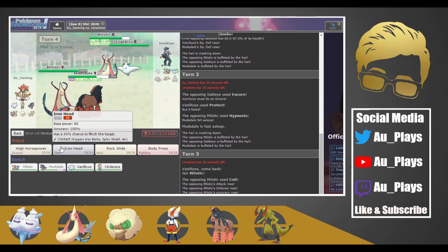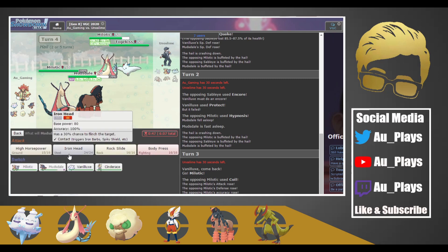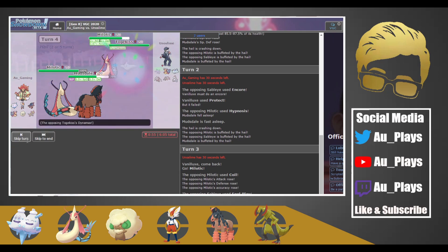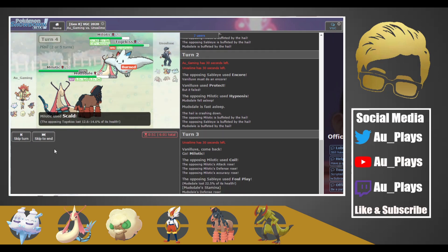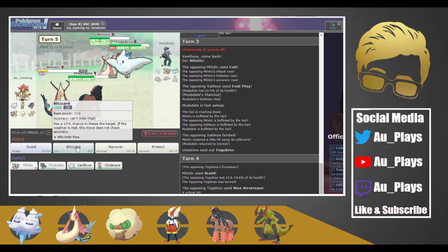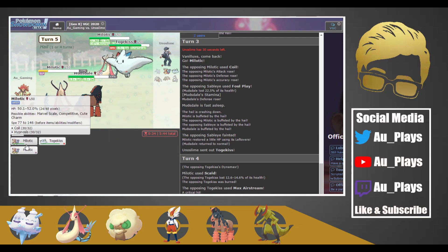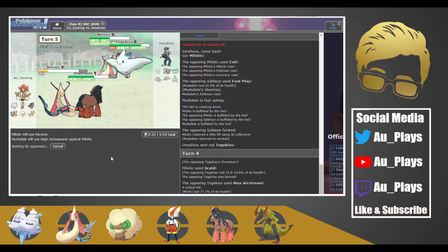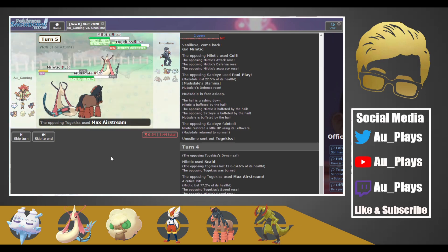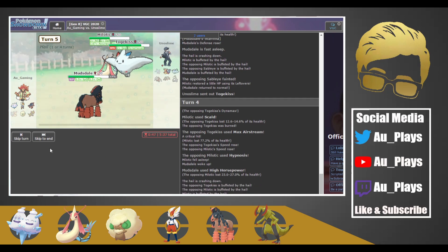We're going to Blizzard and Iron Head the Togekiss — actually, Togekiss probably dynamaxes, so I'm going to Scald the Togekiss and High Horsepower the opposing Milotic, because Togekiss is probably Weakness Policy. We get a burn — I really needed that burn. Oh, but they get a crit — that's so bad — and then they put us to sleep. We actually woke up though, and we did a good bit of damage to the opposing Milotic. We're going to try to Recover and High Horsepower again. This game is actually pretty hard for us to win, but not impossible. They just keep putting us to sleep with Milotic's Hypnosis — it's so frustrating.